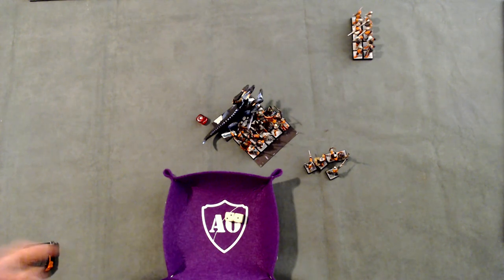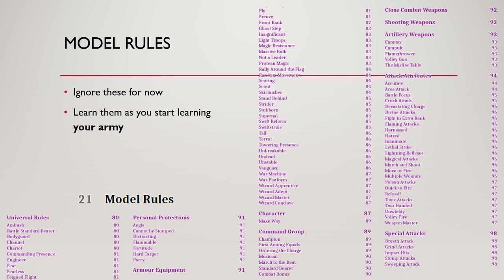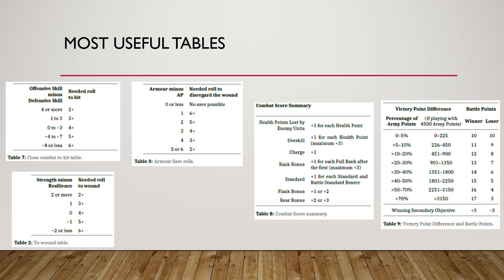That is basically what you need to know to play Ninth Age at a very basic level. You may have noticed that we still ignored a lot of rules in this introduction — I would advise you to just take it easy and introduce rules as you get started with the game. No one is forcing you to play with the full ruleset until you go to tournaments. I've also included in this video the most useful tables from the book, including a table that shows how well you did based on victory points lost. Best of luck in the world of 9th Age Fantasy Battles — I hope to see you again!